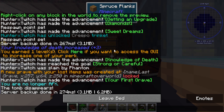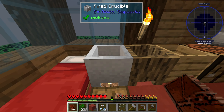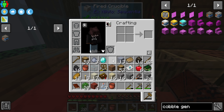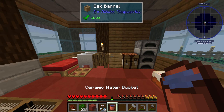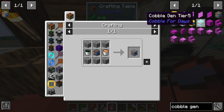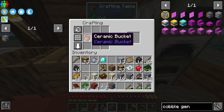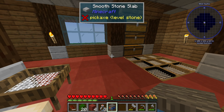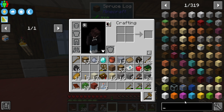We got ourselves some basic lava generated. Let's go grab it in our buckets — grabbing it with that, and we also want water. And then our first cobble gen — hold on, we can actually upgrade. Well, we kind of can, I guess.